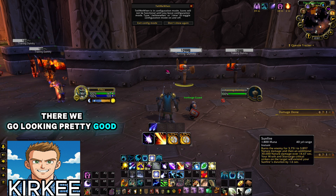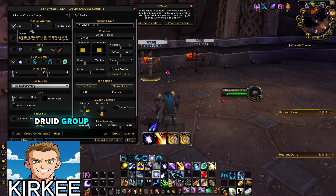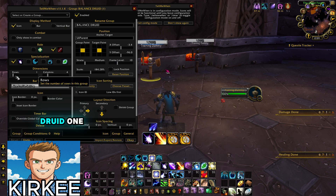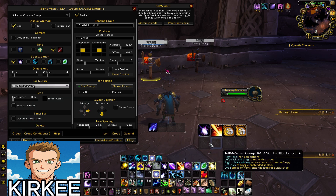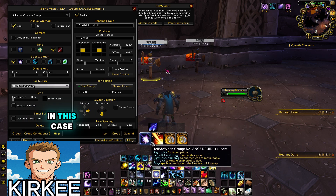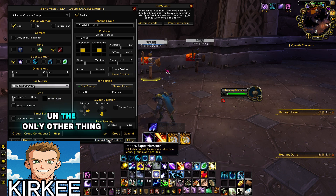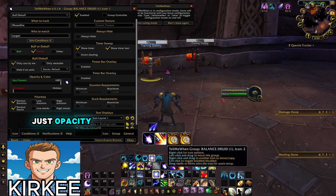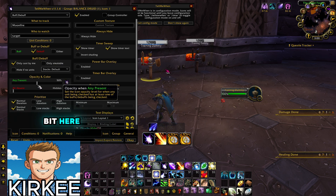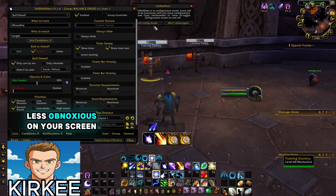There's also a Rows section — remember we created two groups: Balance Druid and Buffs and Procs. In the Balance Druid group you can add extra rows and extra columns however big you want. In this case we'll put it back to one row with four columns. You can also adjust opacity — if you don't want the icons too bright in your face, turn it down a bit to reduce the opacity and make it less obnoxious on your screen.